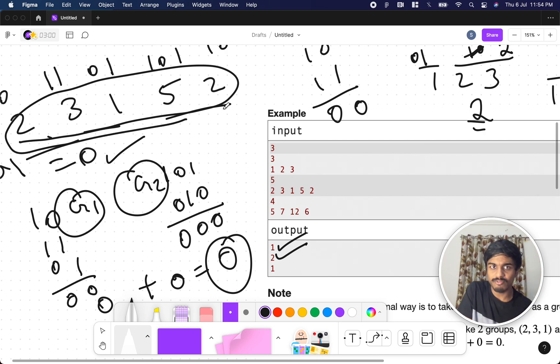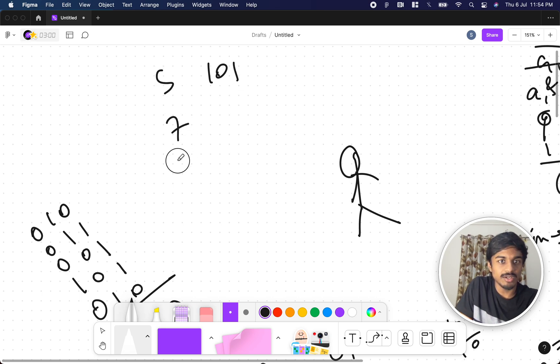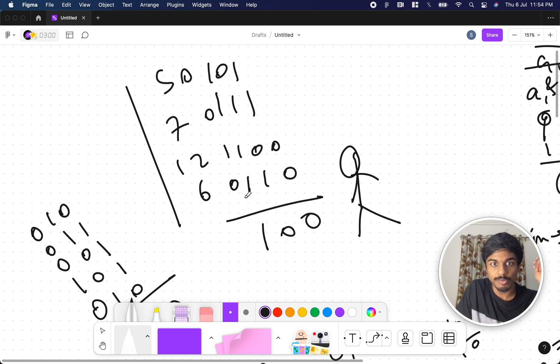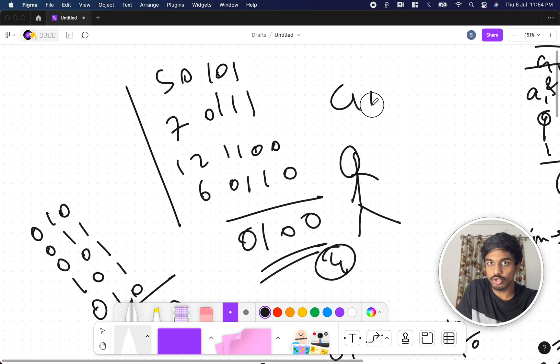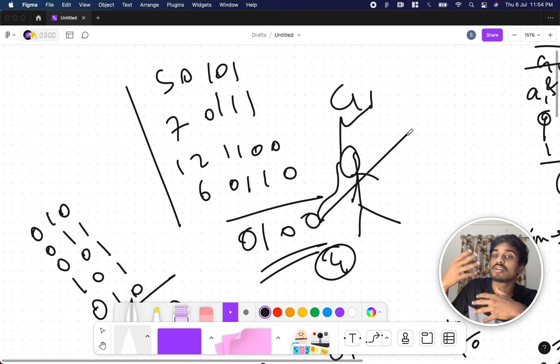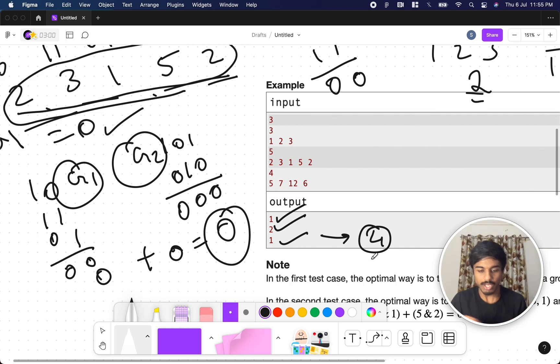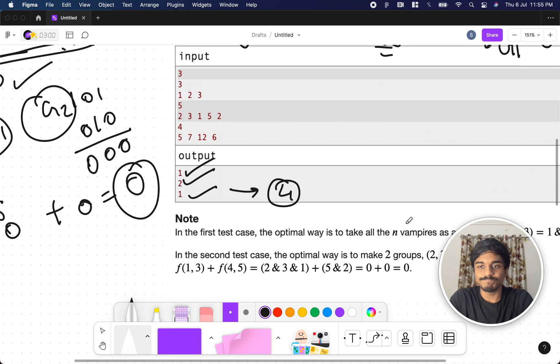You might find even more splits, but the answer here is 2. For the third example [5, 7, 12, 6]: in binary, 5 = 101, 7 = 111, 12 = 1100, 6 = 110. Taking everything as one group: AND gives 0100 = 4. For this input, you can check that no multi-group split achieves less than 4, so the answer is 1 group with value 4.